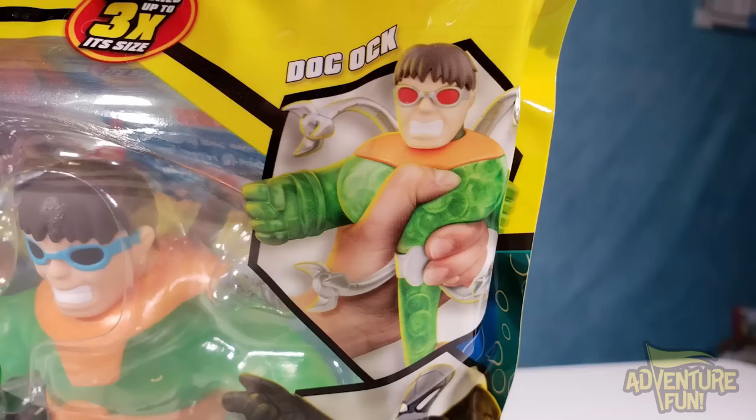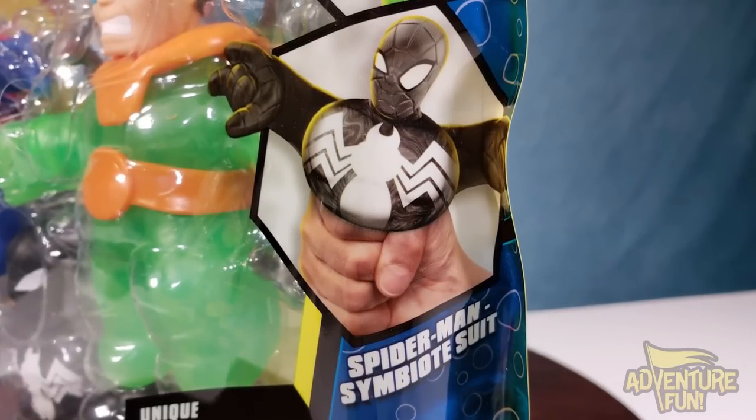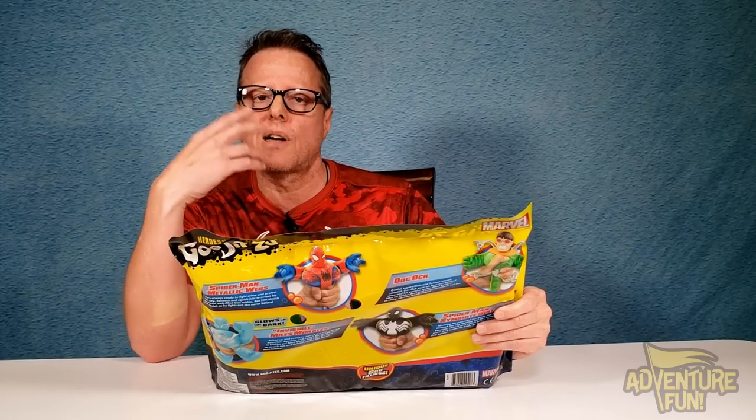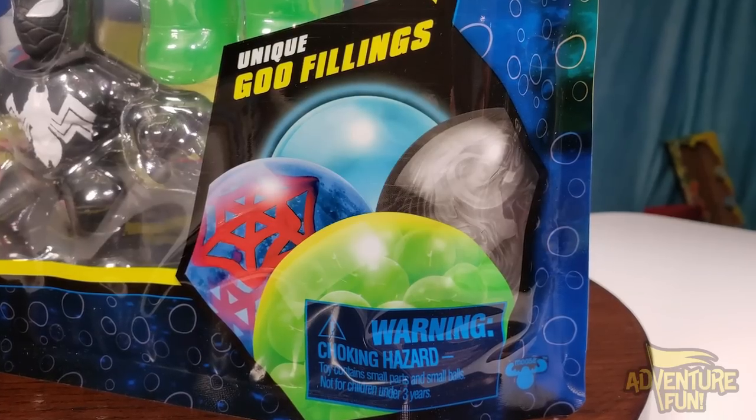Well, first you have to find him, and the only way you'll find him is to shine the light on, so he can actually see him when he glows in the dark. That's kind of a crazy thing. And then we got Doc Ock, and he's got his Orbeez there — it looks like in Spider-Man's symbiote suit. You can't call him Venom because, well, the symbiote actually converts him to Venom. It doesn't look like Venom, but it could be. And then you've got the unique goo feelings — we're going to open them and take a look inside.